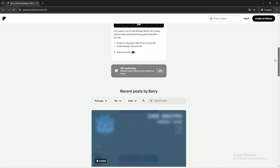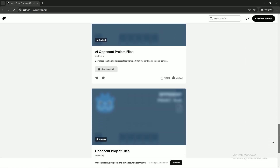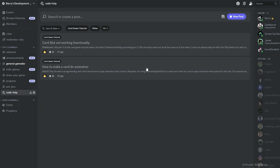Before we get started, I just set up a Patreon where if you support me you'll get access to all the project files for each individual tutorial I make. I also set up a game dev Discord where we can talk game dev, you can show your progress on your own game, and there's a forum where you can get help with code problems. The links for the Patreon and Discord will be in the description.